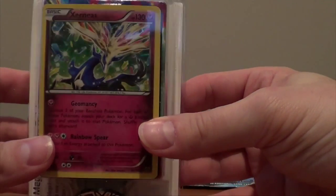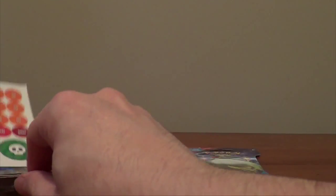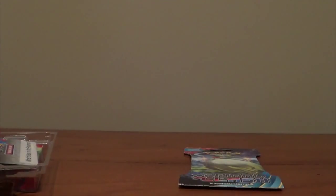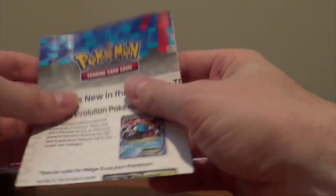Alright, we got the basic box open now, so that'll be where we start with the Xerneas deck. As you can see, it's the Xerneas with the holo and a Pokemon coin that came with it. It also comes with a playmat that has the XY theme for the bench. And then we've also got some more damage counters — the wonderful little cardboard damage counters. Gotta love those.